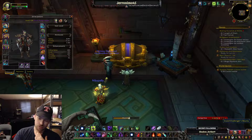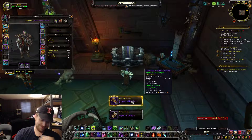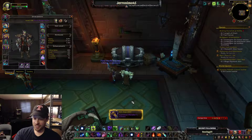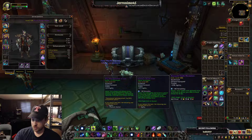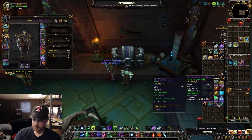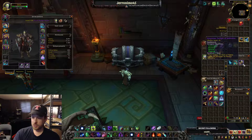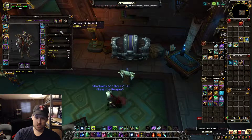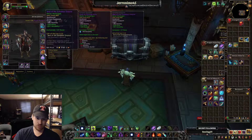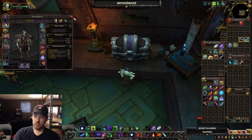No matter what character I'm playing, I just cringe every time I see gloves. Got 415 gloves but they don't have haste on them — crit-haste gloves are better. His key is a 10 Temple, which Temple sucks. He's 411 equipped, 412 unequipped, probably due to rings.